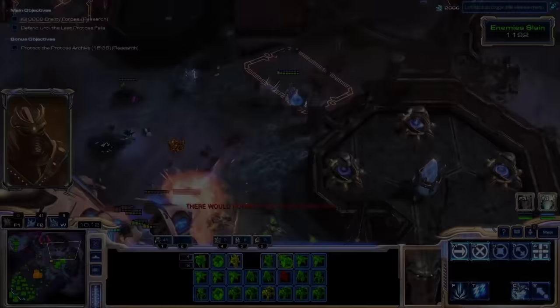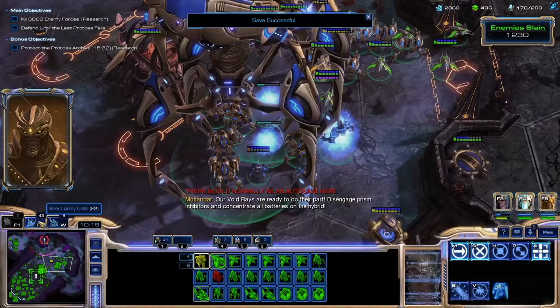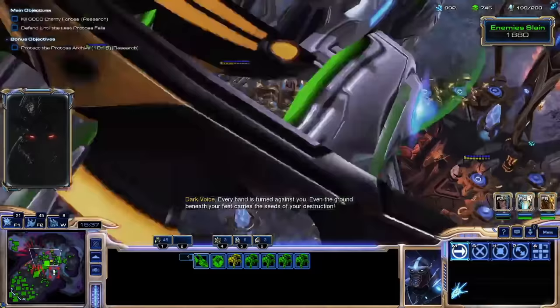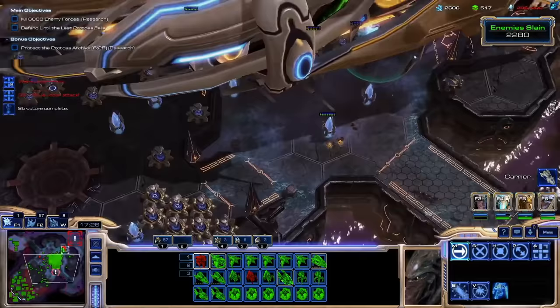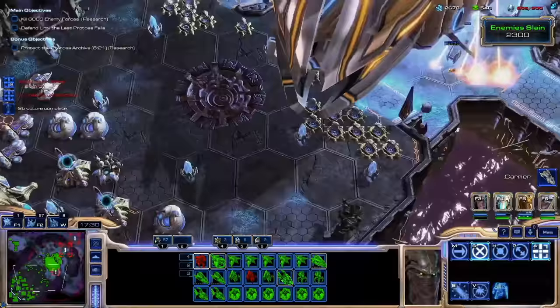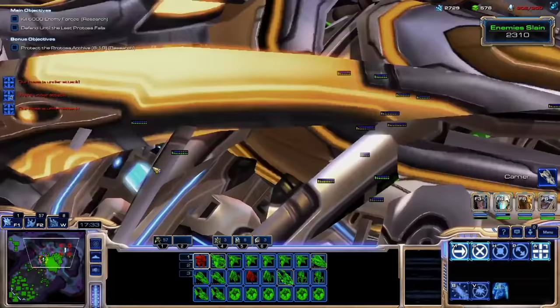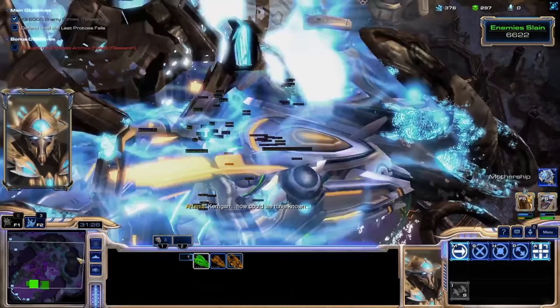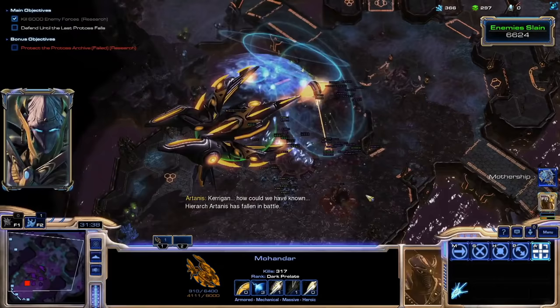The next mission is one many of you have been waiting for: In Utter Darkness. I can't tell what's going on, but I do have to kill 6,000 enemies. The map is really small, and I end up with a bunch of Skytoss in a giant ball, hoping it kills anything that comes near. It's somewhat manageable before Selendis, but once her girthy carrier arrives, the entire screen is just orange. At the 30-minute mark, Artanis arrives, gives a speech, and then promptly explodes without any further context.